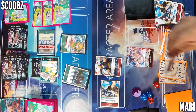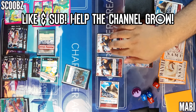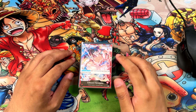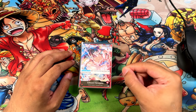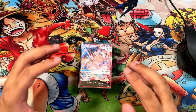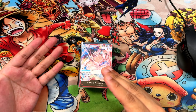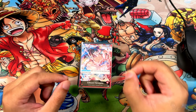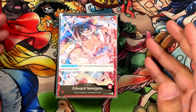Make sure to like and subscribe for more deck profiles and duels as we go and do ST15 all the way to ST20 this upcoming week. My name is Mabi and today we're going to talk about my current Edward Newgate, aka the Whitebeard Pirates deck. This deck is about 80% Whitebeard cards with some Red-Haired Shanks and OPO9 cards, which is very helpful for this archetype.